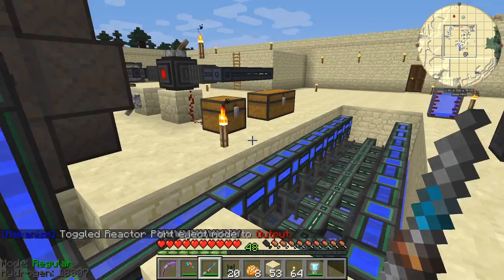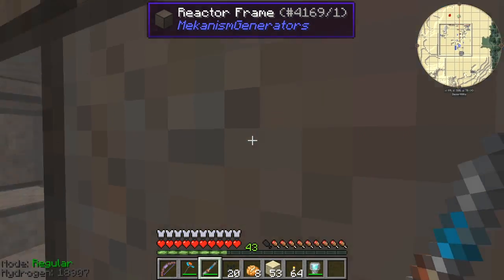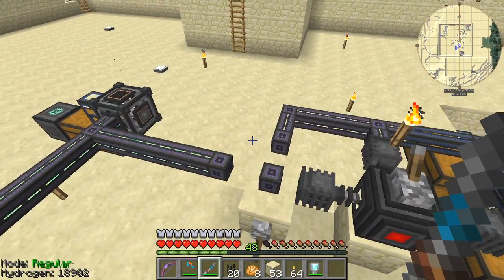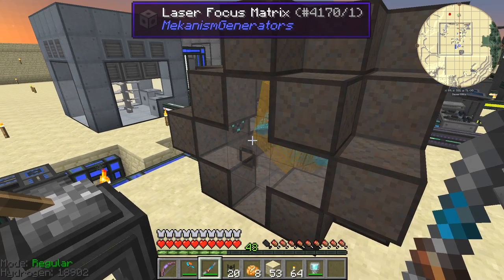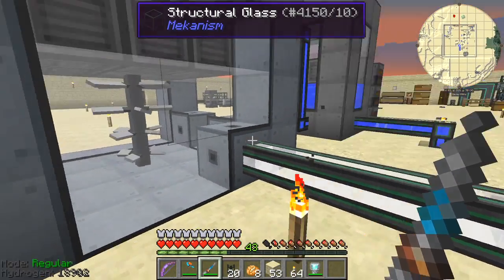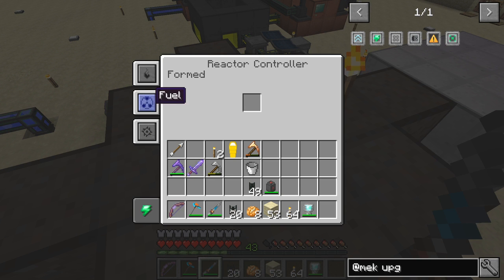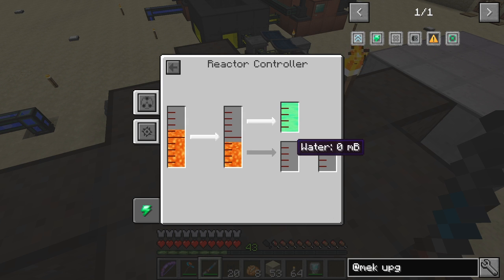Everything should be ready — let's double-check. We've got a charged hole RAM, fuel on both sides — great. Let's give it a kick-start and see if it works this time. It's working! It's producing quite a lot of power and also producing steam — you can see the turbine is now spinning a lot faster than before. The problem though is we may not get enough steam.